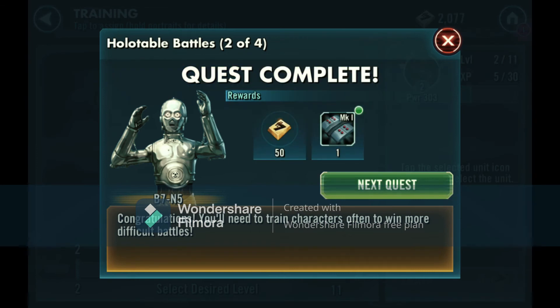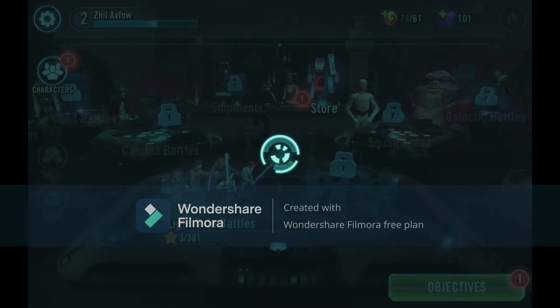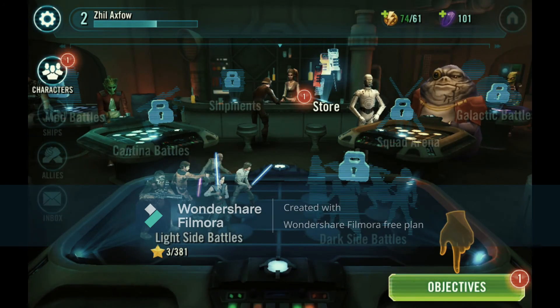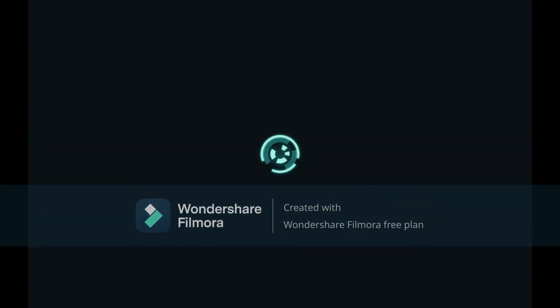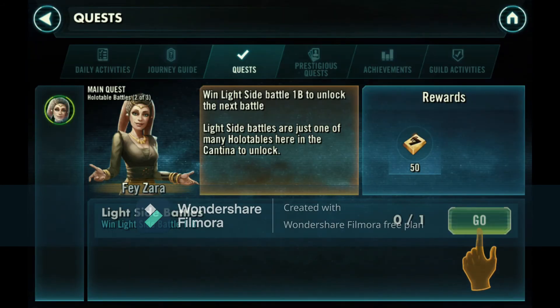Power is now three - nice! Quest complete, congratulations. You need to train your characters often to win battles. How do we get more training droids? Maybe some specific quests will have one, or maybe we can use a special token to instantly get rewards. These games usually have those mechanics - I've played Future Fight, Contest of Champions, Strike Force.